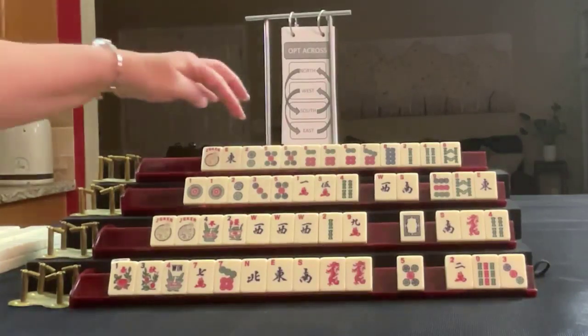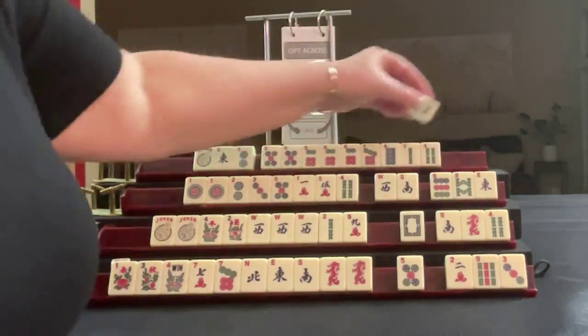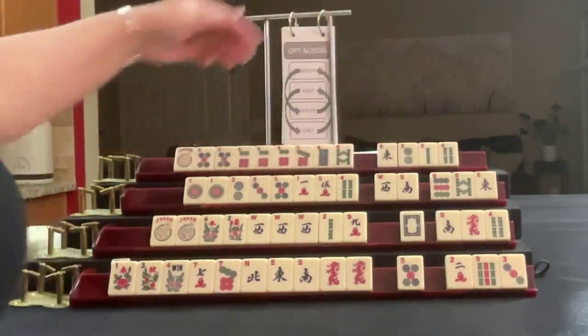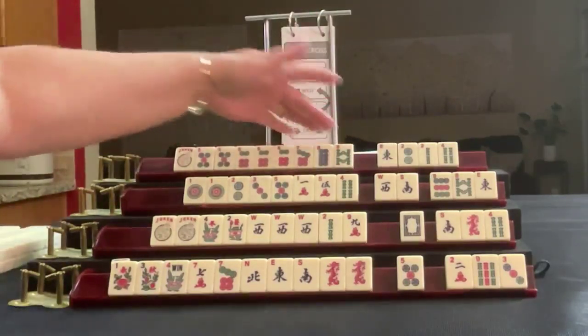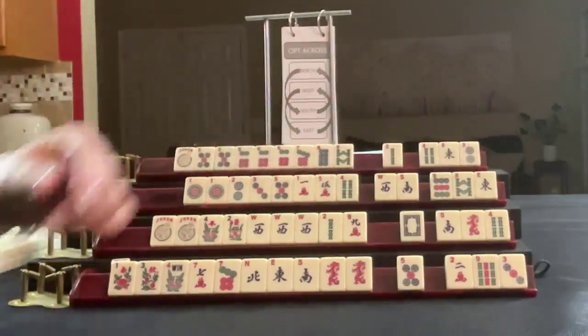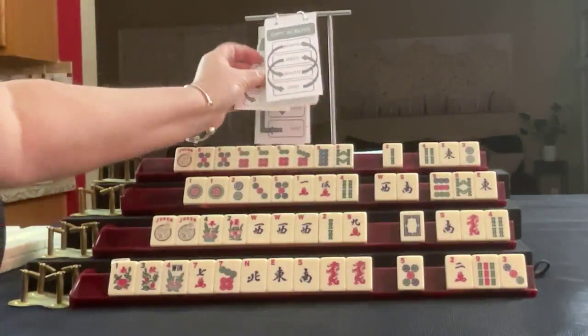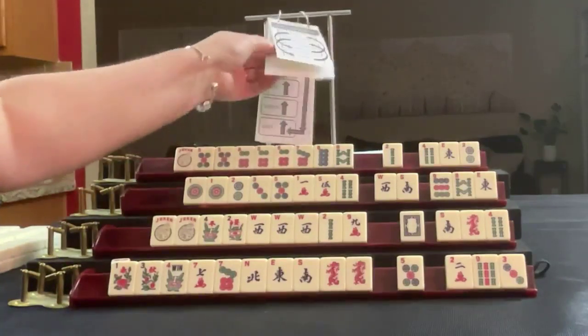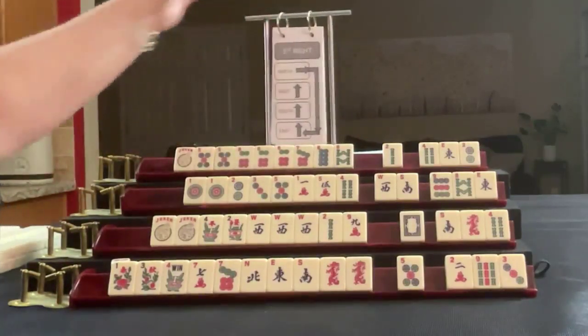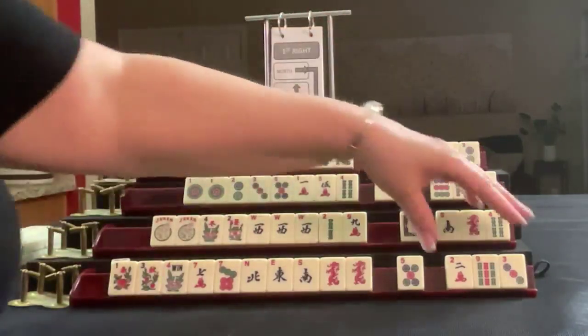If these were my tiles, I would play consecutive run five through eight. I would keep that and pass these — five, six, seven, eight of some kind. So let's pass those three. We're going to do first right — East to South, South to West, West to North, North to East.